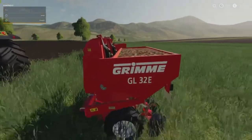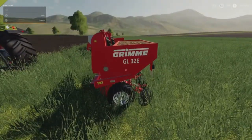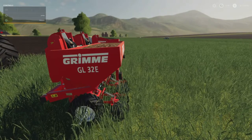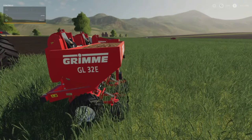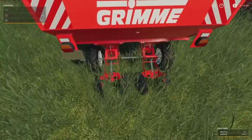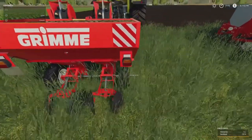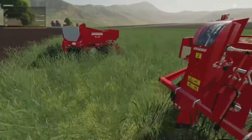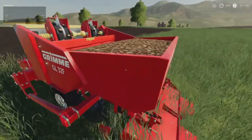Jumping into the first of the Grime equipment: these two are the seeders/planters. This is the smaller of the two, the GL32E, and it will take eight slots on console. PC slots don't matter, but I'm doing this on my PS5 so everything has a slot count. It's a two-row planter working at about 1.2 to 1.5 meters. Then you've got the big brother, the GL32F.